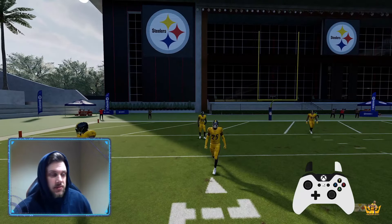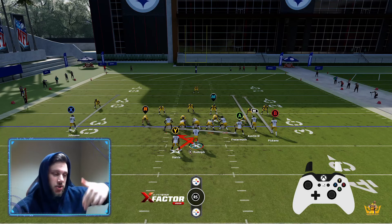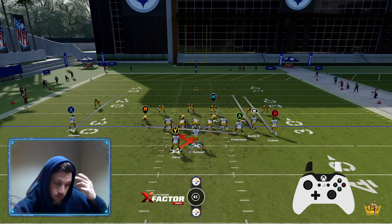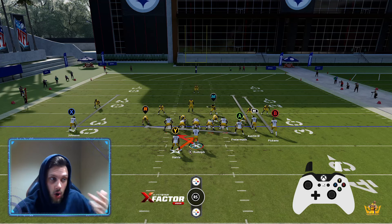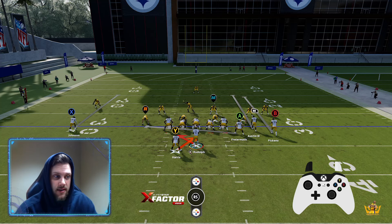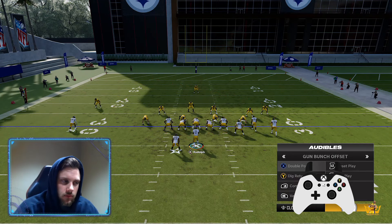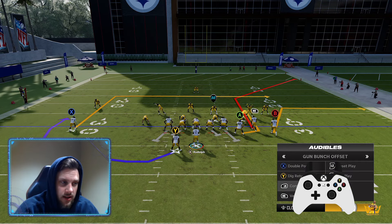I'm leaving the bad reps in to show you what happens. If you start getting stonewalled, don't get locked into a mindset of 'it'll work and I'll get the time and my right tackle won't get destroyed by a 99 overall player.' You've got to get creative with your pass protection and your route concepts.